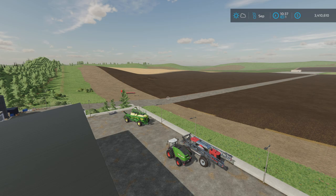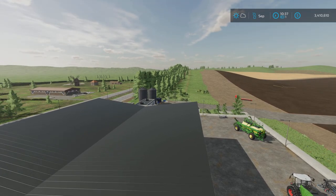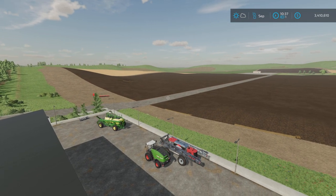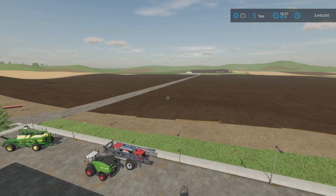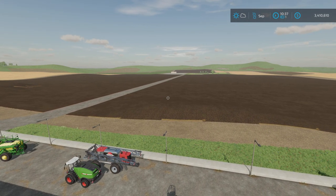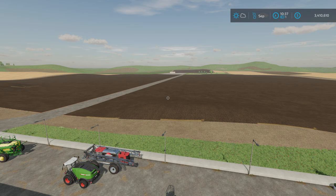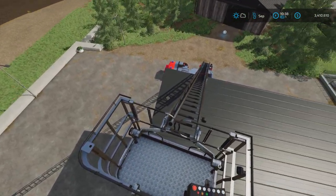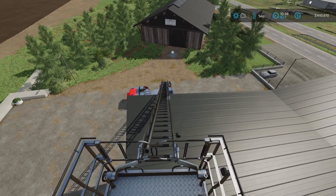Hey guys, welcome back to AF Farms. So if you've ever wondered how to take aerial or elevated photographs, or get a better view of your farm — on PC they've got a mode where they can fly through the map, but on console we don't have that as far as I'm aware. So this is the next best thing I've found, and it just happens to be this firetruck mod.